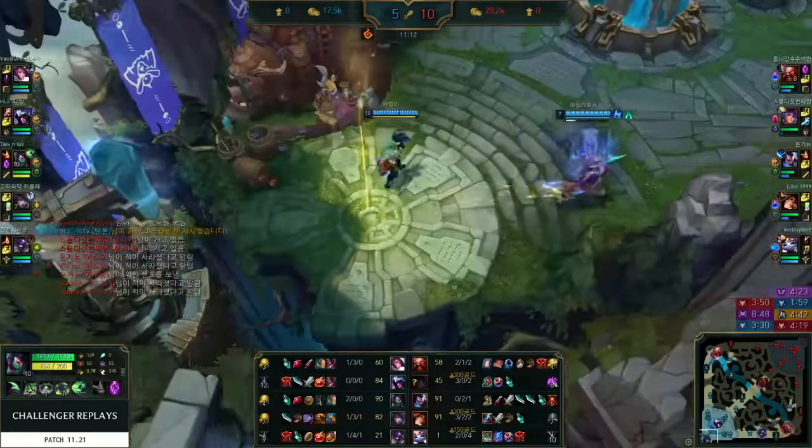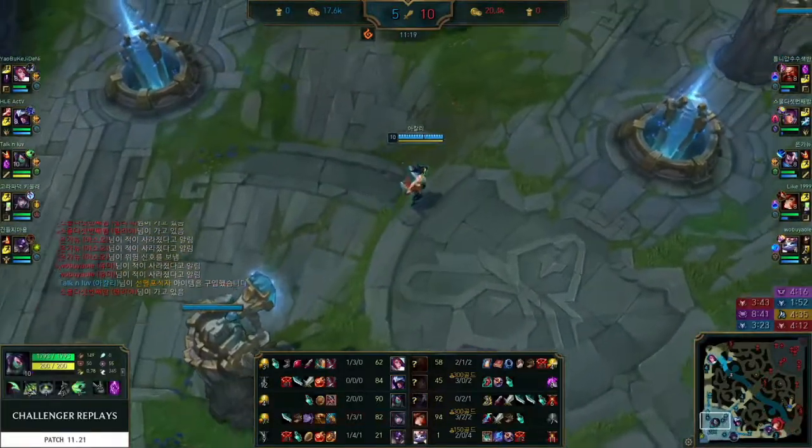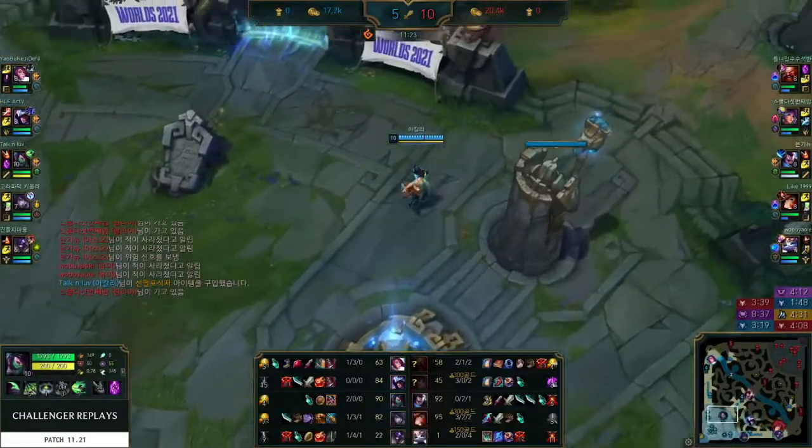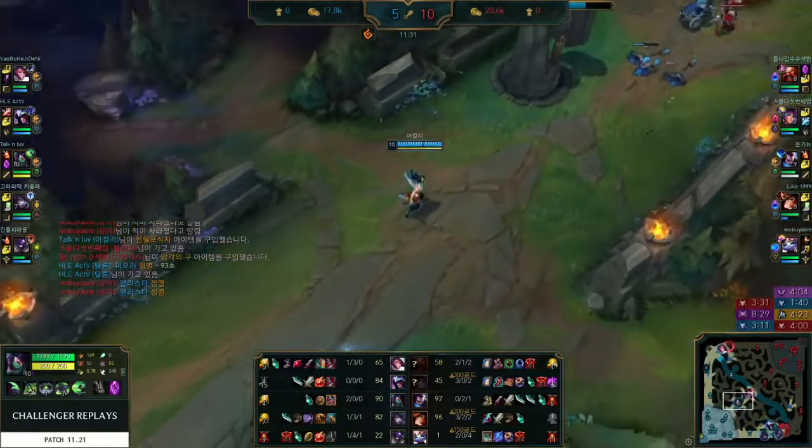This is kind of the dream early game for Akali: she's keeping up in CS, completed her Mythic at 11 minutes, got a couple kills, had some map impact with TP, and hasn't died. It's pretty, pretty good.